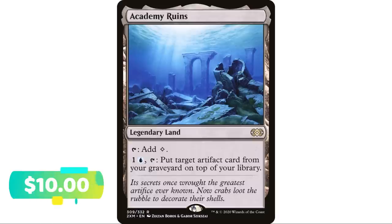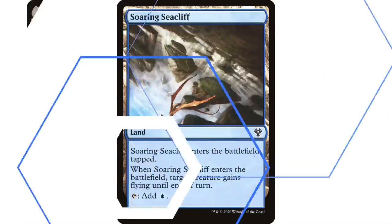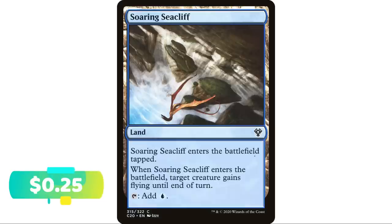Academy Ruins — a legendary land, taps to add a colorless, and pay one blue to put target artifact card from your graveyard on top of your library. We all know this goes in artifact decks or any deck where you want to reuse certain artifacts. Famously it combos with Mind Slaver — sacrifice Mind Slaver, put it back on top of your library, and rinse and repeat. In a two-player game you can lock someone out; in a four-player game it's less effective until you're heads up.